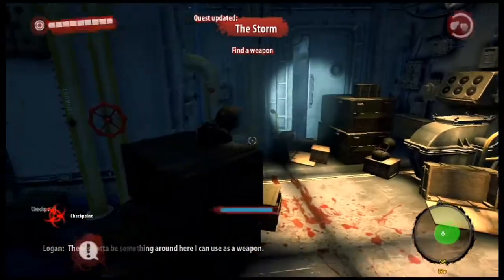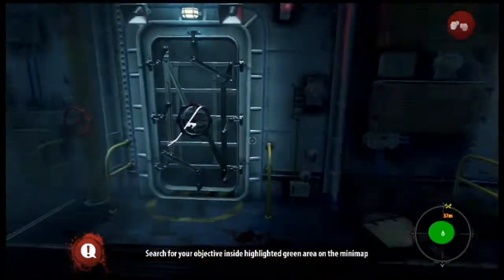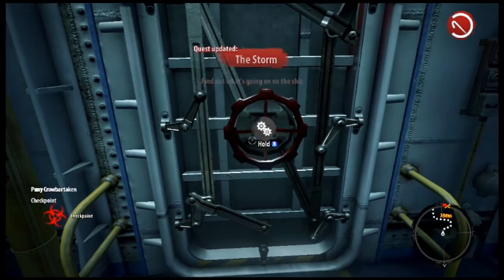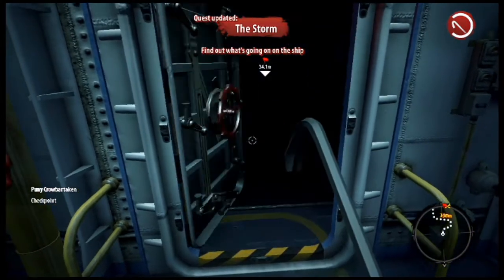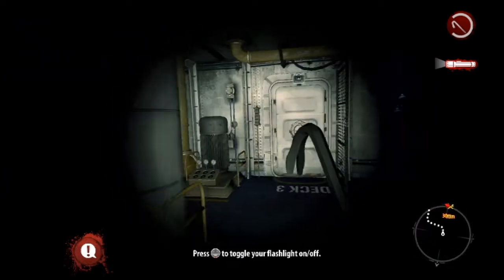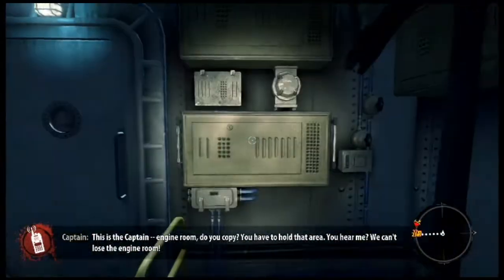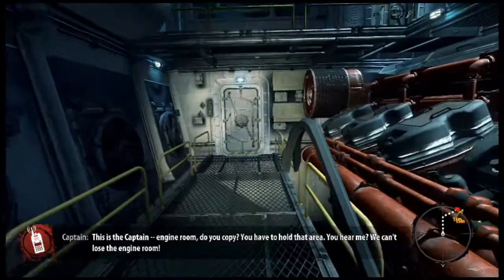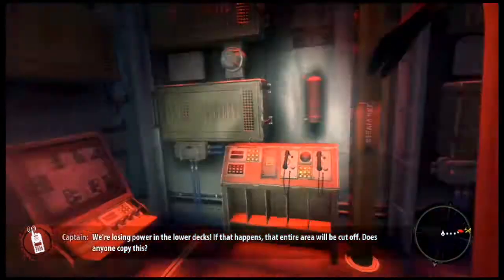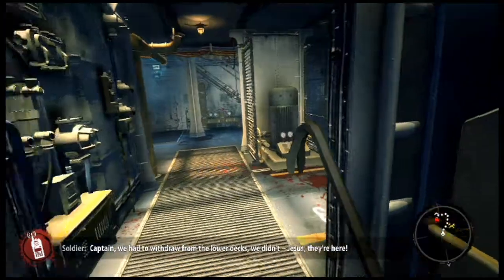There's gotta be something to use as a weapon. A frantic radio exchange follows: the captain orders the engine room to hold their area, warning that power is being lost in the lower decks and the entire area could be cut off. A crew member reports they had to withdraw from the lower decks — then screams that the infected are right there.